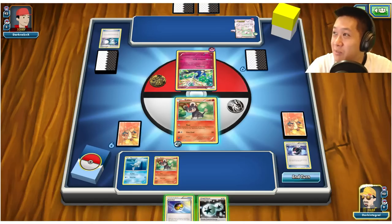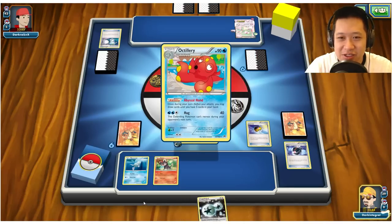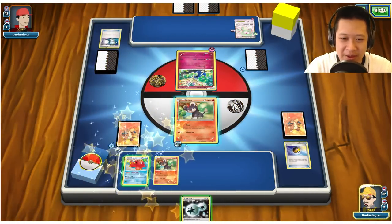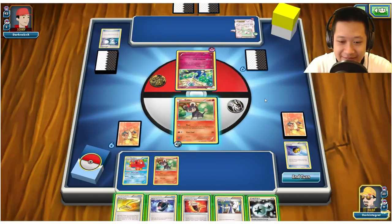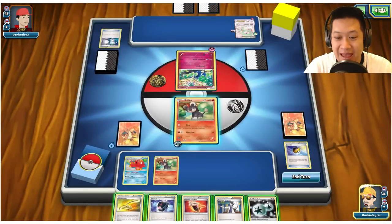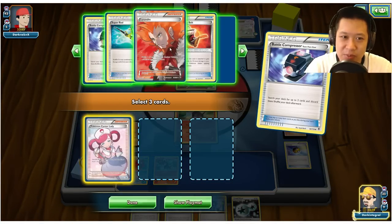I'm going to play Before My Body Is Dry from Kill La Kill. This game was already a little bit underway — it looks like Mega Gardevoir. That will easily get through Pyroar, but with two DCEs I want a Pyroar and a regular energy. Let me go ahead and use the Battle Compressor.